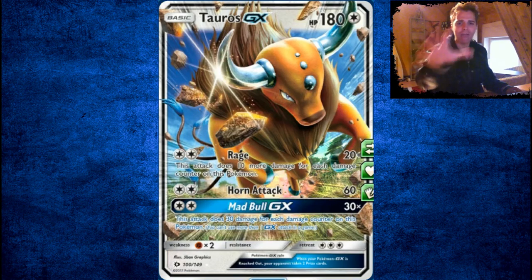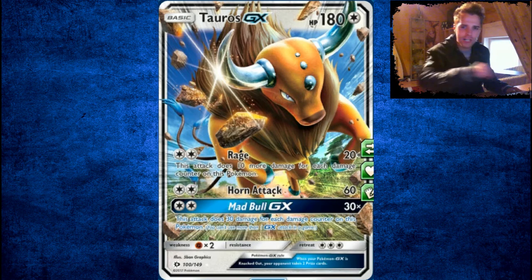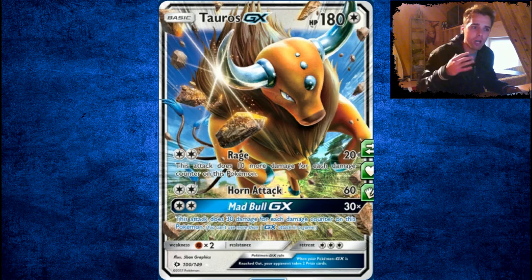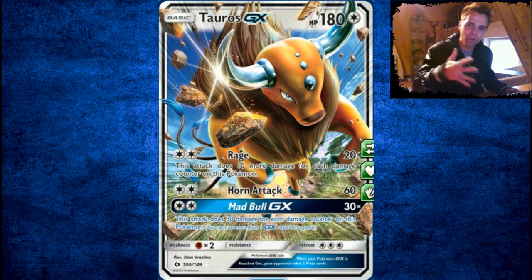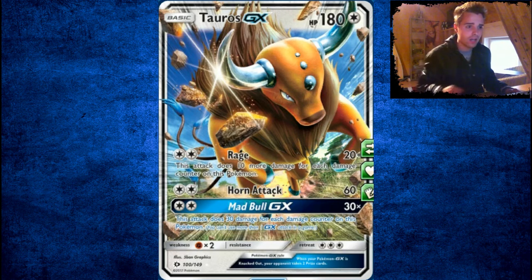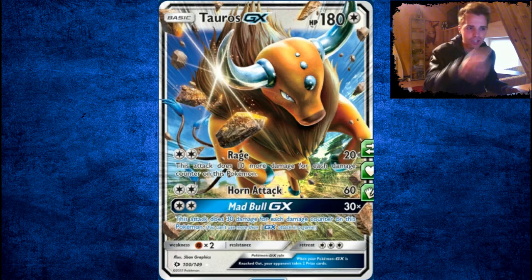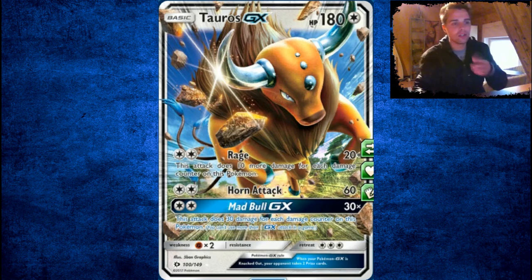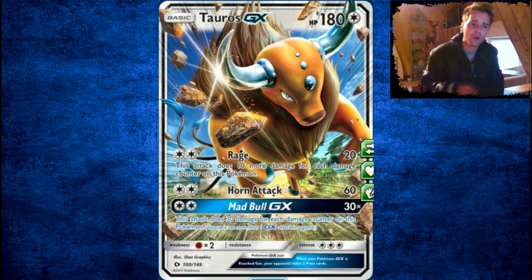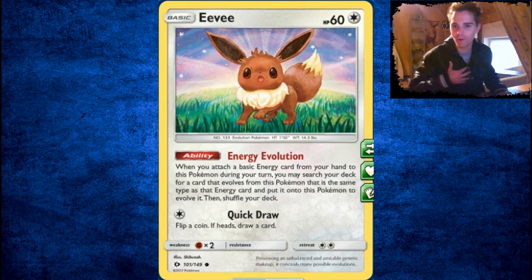Here we have Tauros GX — this should be in every deck that runs DCE. No matter what the cost, try to get this card. It's cheap right now. Rage deals 20 damage plus 10 more for each damage counter on him — this is great. With Fighting Fury Belt you add HP to 220, so you can stack up 210 damage and Rage everyone out of the way. But there's something even better — Mad Bull GX deals 30 damage times the amount of damage counters on Tauros, which means you can deal a bazillion damage. In combination with Ninja Boy, check it out! Horn Attack deals 60 damage, and all these attacks only need a DCE. This card is really great — expect to see a few Tauros running around at local tournaments.